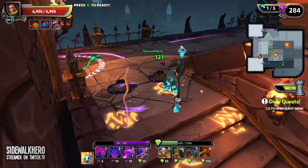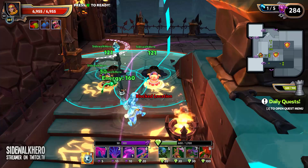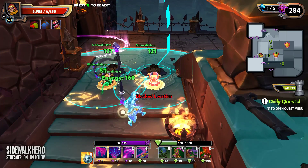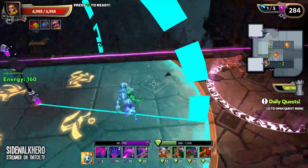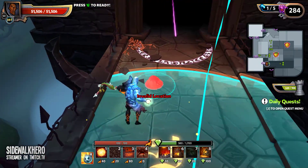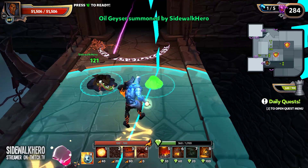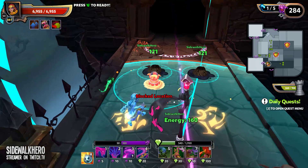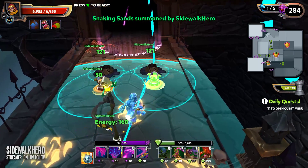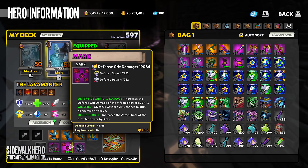On the Oil Geysers, I'll just pull it up for you. This is my Oil Geyser: crit damage, Oil Spill which is the stun, and defense rate.